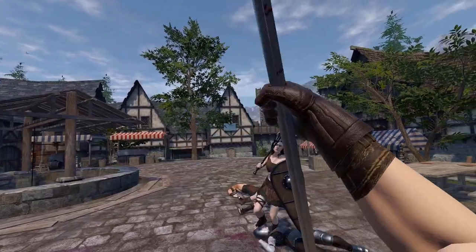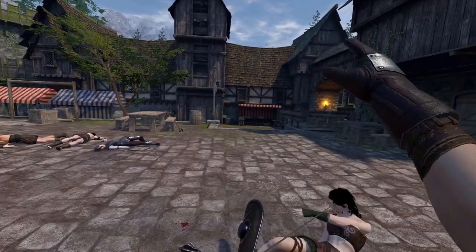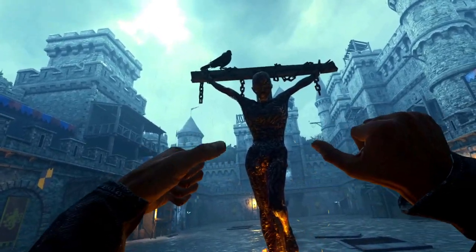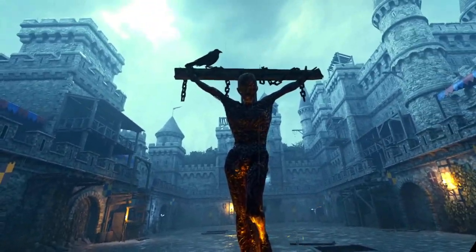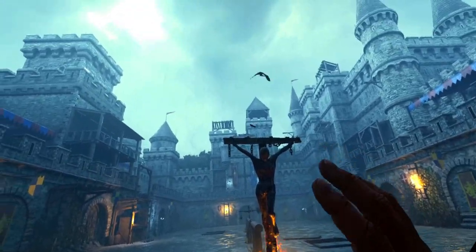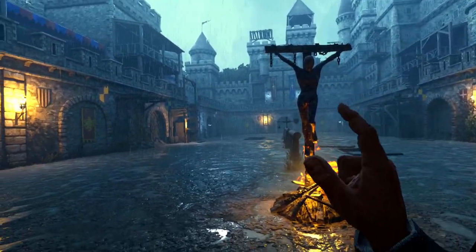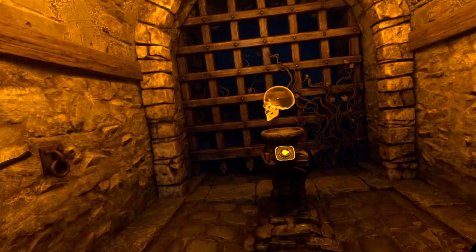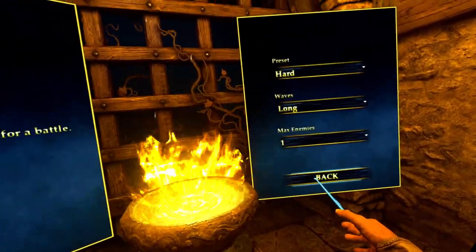Now let's check out Hellsplit Arena and how they implement it. This is Hellsplit Arena — you guys have probably seen me play this before. I'm gonna show you guys what the half-swording and murder striking looks like in this game. It is much different, almost reminiscent of the modded weapons in Blade and Sorcery. I'll go one at a time so I can show you guys really well what this one has to offer.